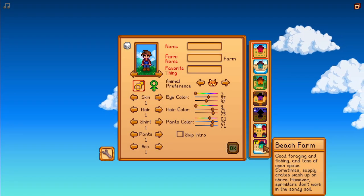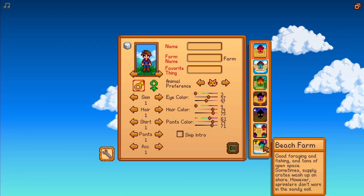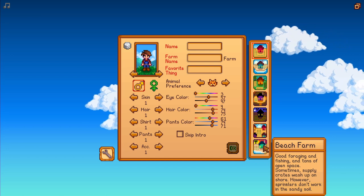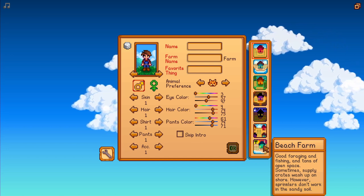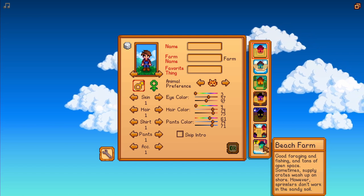Hello everyone, Fintastic here, and in this video I want to show you guys the beach farm in Stardew Valley. From the description, we can learn that it has good foraging and fishing, since there's a lot of ocean obviously, and tons of open space.